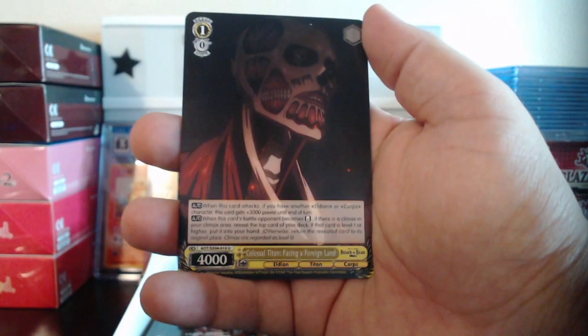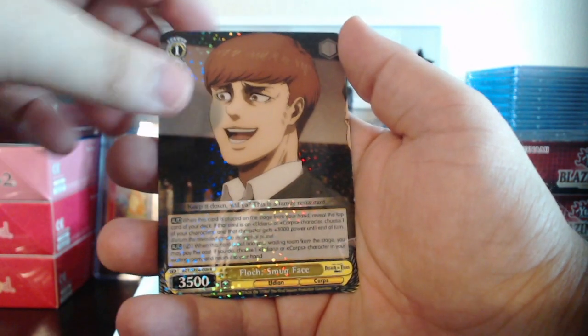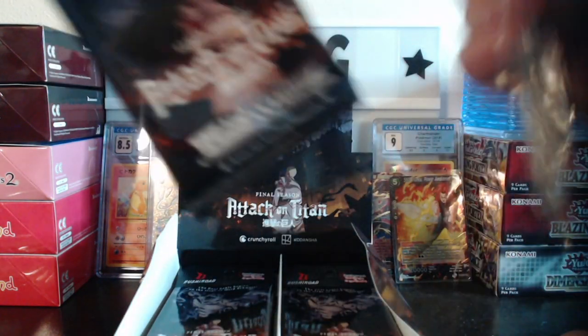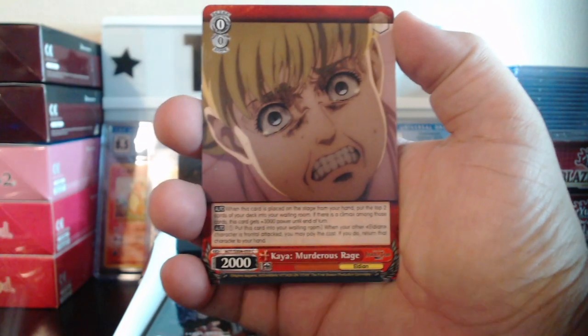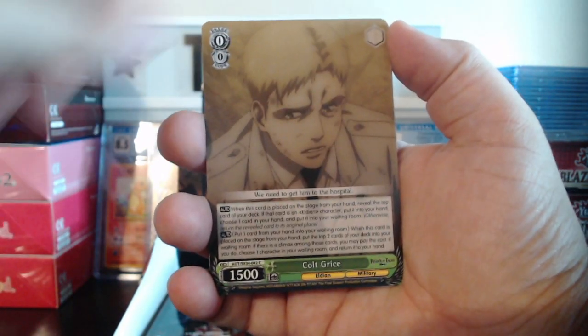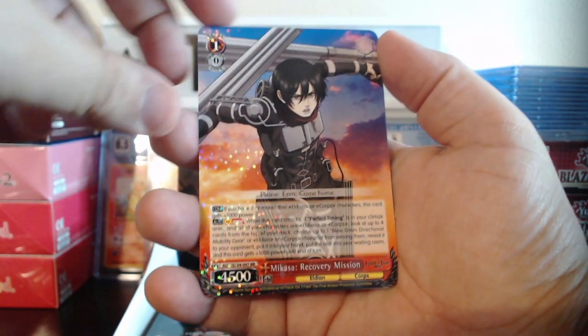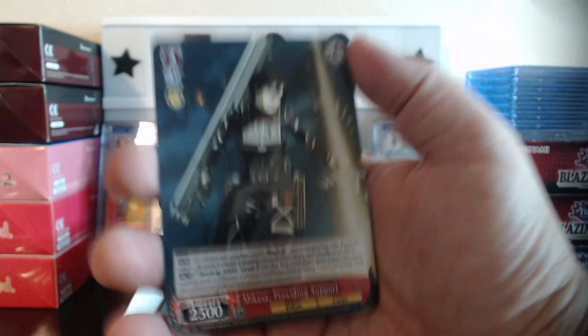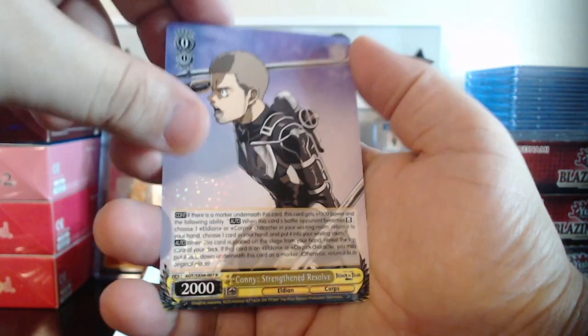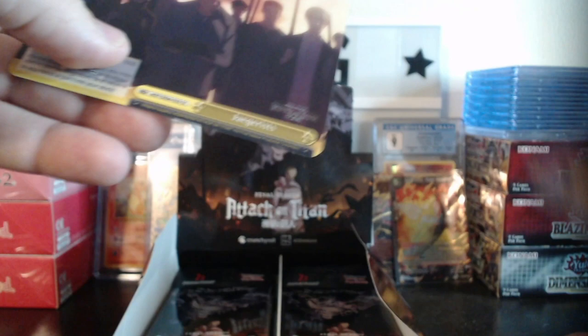We have Ready to End, Colossal Titan, Flotch smug face rare, and Old Friends. We have Cart Titan, Cart Titan Fending Off, Kaiath, Tom, Colt, Mikasa double rare Recovery Mission, Mikasa Providing Support, Porco, Connie rare Strength and Resolve, and then Jaegerists.